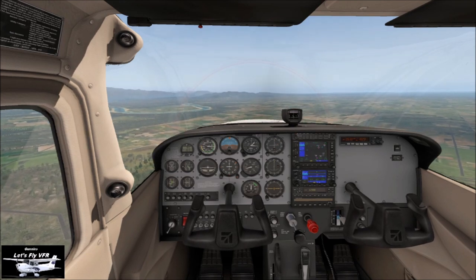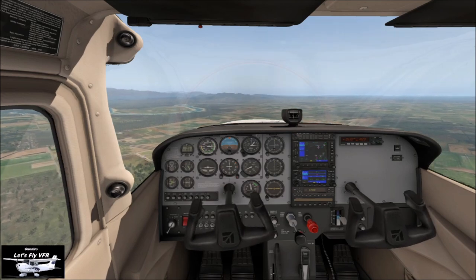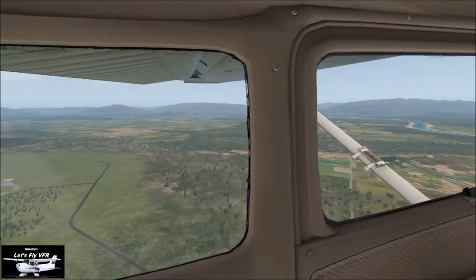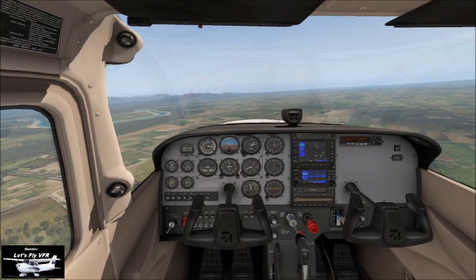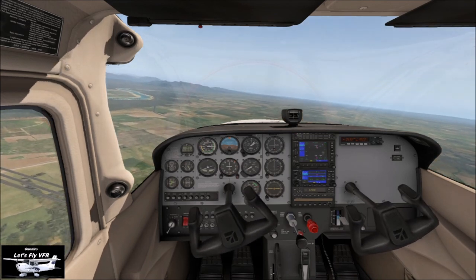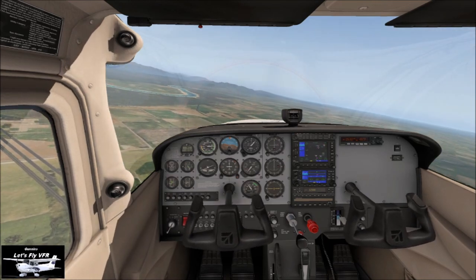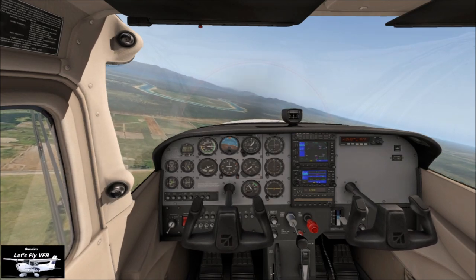We're a little bit high, so power back. Remember: attitude is speed, power is descent rate. Skagit Regional, Cessna 172, turning base for runway 29. Gentle turns, always gentle turns — when you're in the pattern, when you're flying slow, otherwise you will hurt yourself.